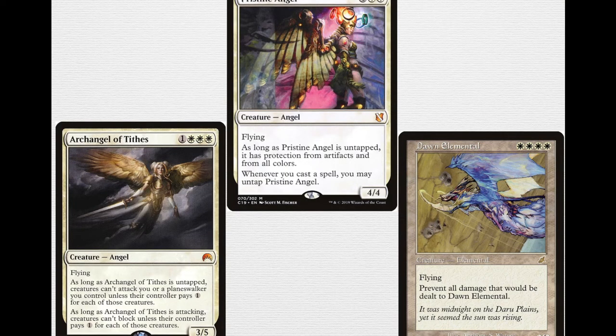First, there are 3 creatures I really love that I haven't seen come up much on EDH Rec. In the middle there is Pristine Angel — 6 mana, so 4 double white, for a 4/4 flying angel. As long as it is untapped, it has protection from artifacts and from all colours. Whenever you cast a spell, you may untap Pristine Angel. Heliod gives all of your creatures Vigilance, so having Pristine Angel with Vigilance means it's able to attack without tapping, which means it always has protection from artifacts and from all colours — incredibly strong for pushing through damage to kill planeswalkers, or go directly at the face, or defensively.